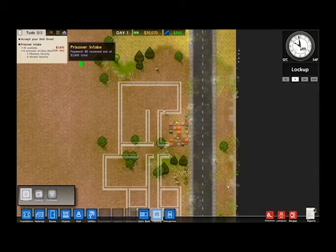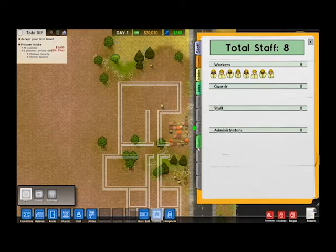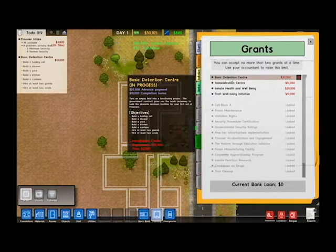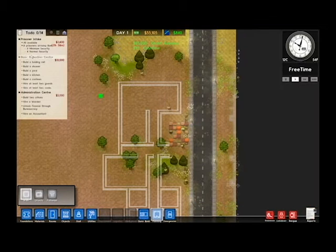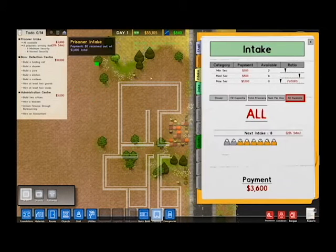Let's accept our first grant. Let's go get some grants - I think 'Basic Detention Center' and this one are pretty good grants to get. Let's turn this off so we don't get screwed over.